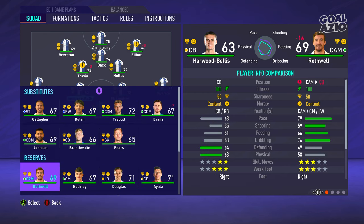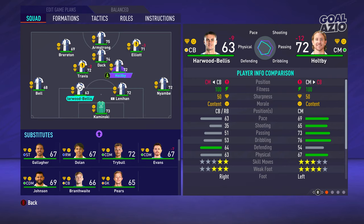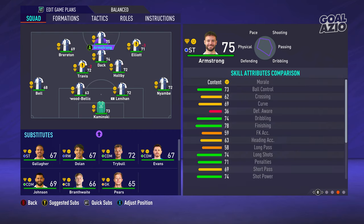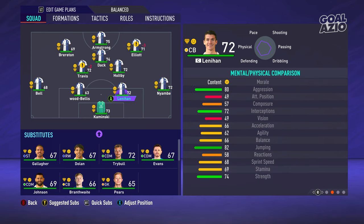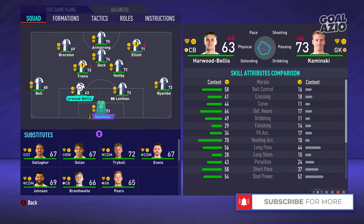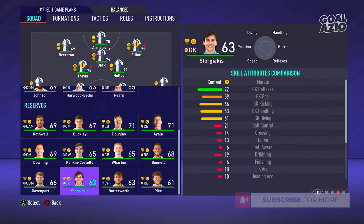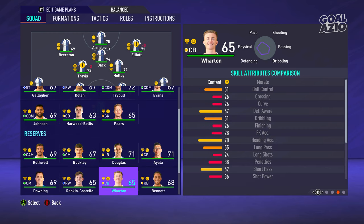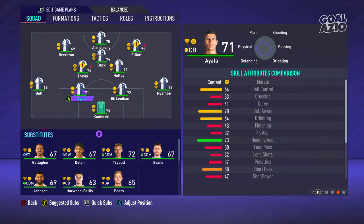Center back is going to be our big issue. We've got so many defenders on loan, which concerns me. I want you to suggest a center back in the comment section before the transfer window ends. Lenyon is actually pretty decent — he's 26, got a couple of years left, and should be fine starting. Brand-Weight is a brilliant player we'll probably start. I was looking for Ayala — I think these two would be pretty decent together to get things rolling, though I'm definitely looking for someone to pair up with Lenyon.